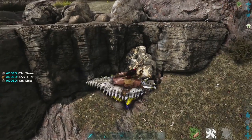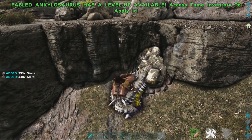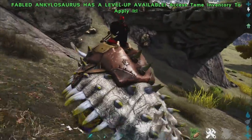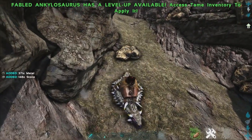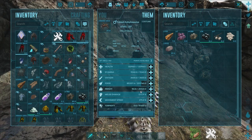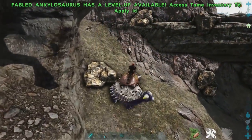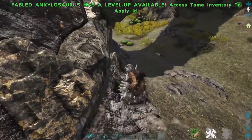We are grabbing about 400 metal if we can actually hit the right rock. There we go — 400 metal just there. As well as that, this guy is significantly faster than his standard variant and you can carry a crap ton more with him. Look at the weight on this big boy: 25,920. This guy is definitely not shy in the weight department.